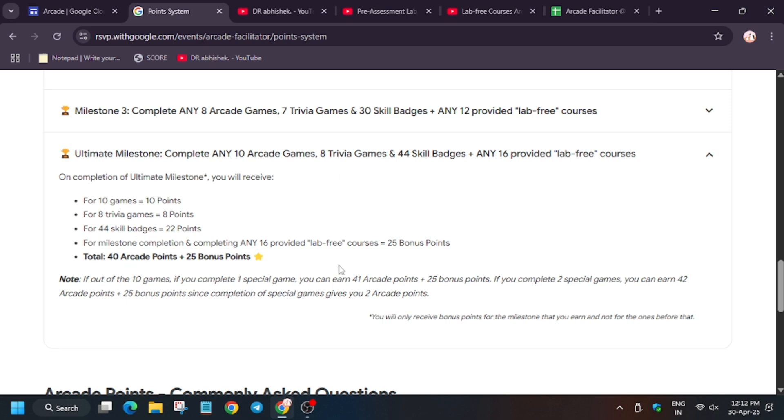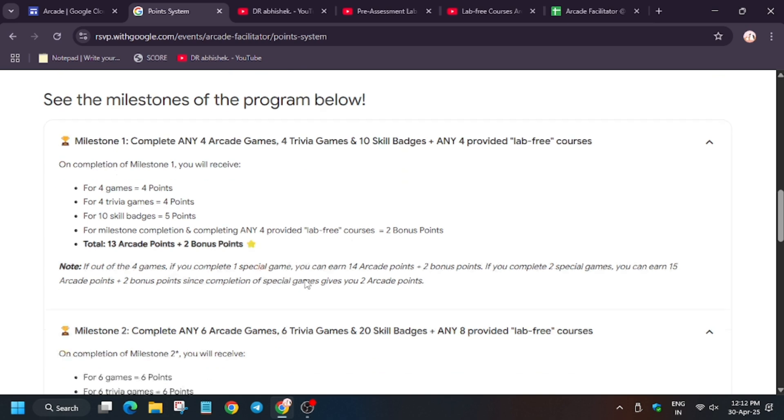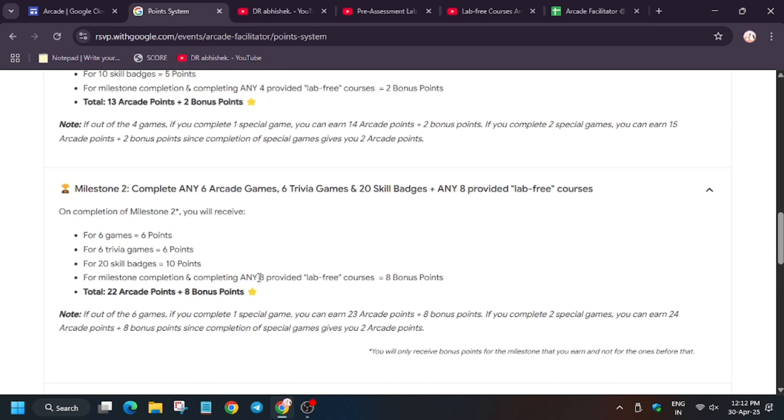Now let's come to the main point. A lot of you want to achieve the arcade milestone but are unable to understand what is the arcade milestone versus the facilitator milestone. I repeat: arcade milestone is for swags, and arcade facilitator milestone is for bonus points. Let me show you with an example.